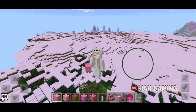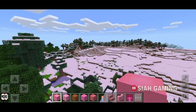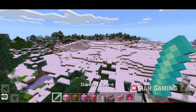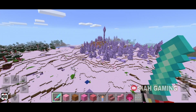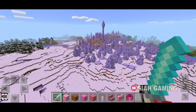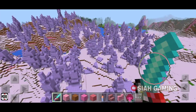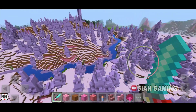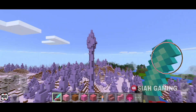And boom! As you can see, we are in the snow. Now, this is where to find the village, and this is called the spiky tower. Then if you like, you can find the village or stay in the spiky tower.